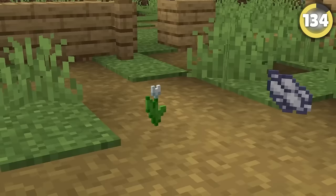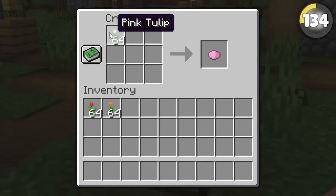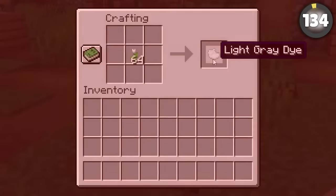Speaking of dyes, I was told that the white tulip doesn't actually give you white dye. The red, orange, and pink tulips all give you the right dye — but yeah, the white one doesn't.